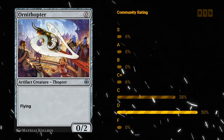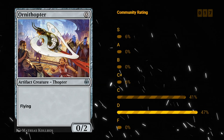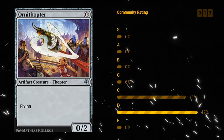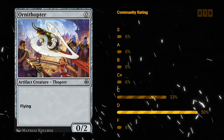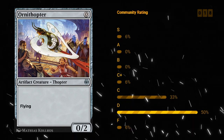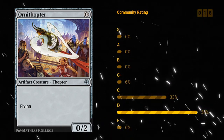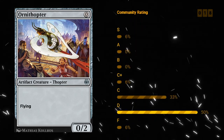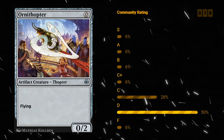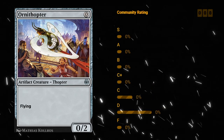Ornithopter — zero mana 0/2 artifact creature Thopter with Flying. A cheap way to enable Improvise, but that's kind of where it ends. Not having any power means it can't crew any vehicles, which is a pretty big downside. Outside of hyper-synergistic Improvise decks that want to play a bunch of stuff for free, this is not going to do a whole lot for you. I think I'm giving this a D, though I do recall seeing it in play in limited before and it wasn't always embarrassing.